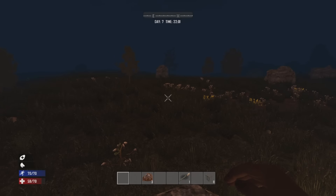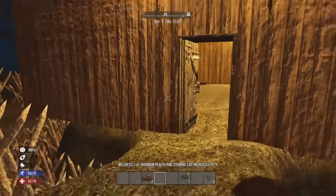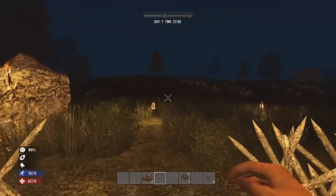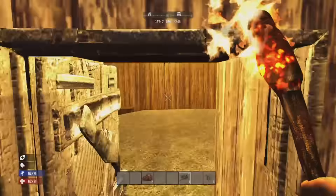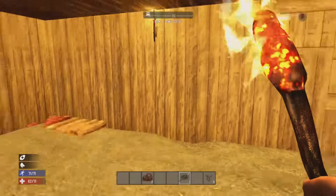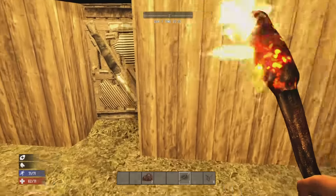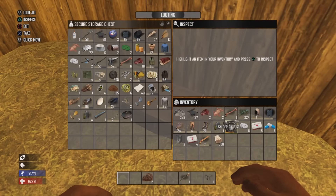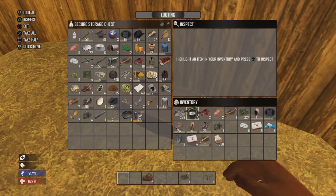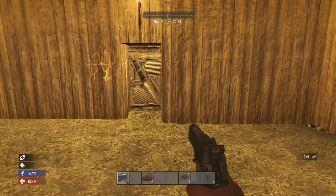Day 7 horde is starting. I'm going to eat something just to get my wellness up for at least one more point. First, I want to see which side they're coming from. It looks like they're coming from the left side. I don't have a roof yet, so I can't really show you what's going on unless I want to get jumped. There's a high chance they will break in — I'm not joking. I have a pistol, but it has no bullets.